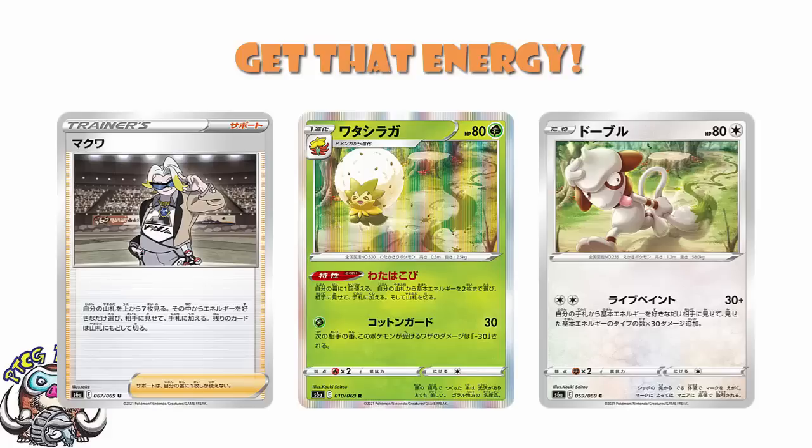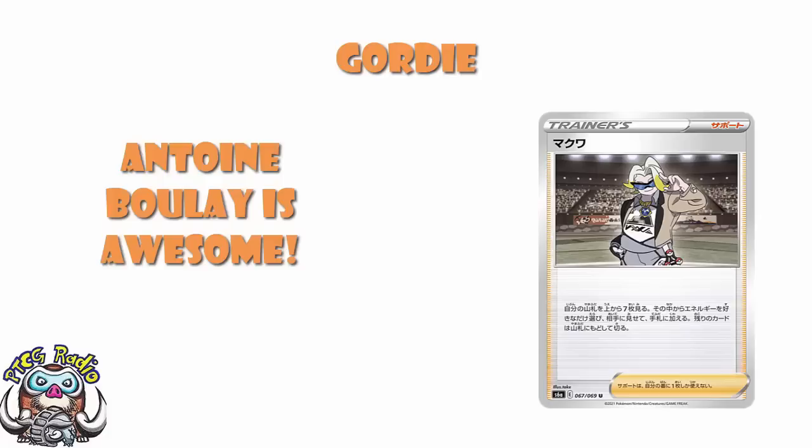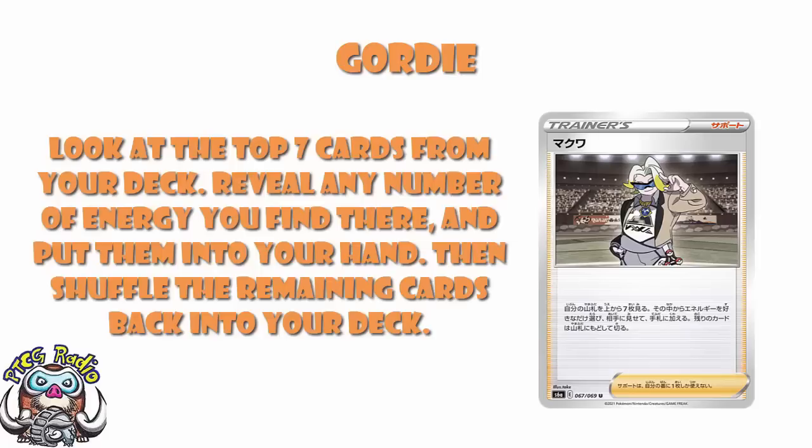So we might as well start off with Gordy, because Gordy's kind of a big deal — this being the first Gordy card we've ever seen. Our translations here come from the lovely Antoine Boulay. And what we've got is a supporter card that reads: look at the top seven cards of your deck, reveal any number of energy you find there and put them into your hand, then shuffle the remaining cards back into your deck.